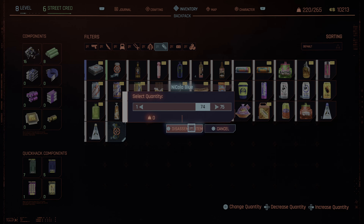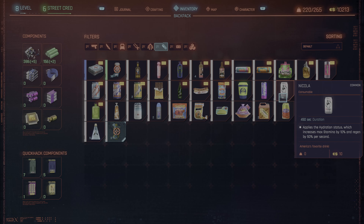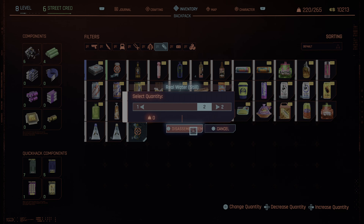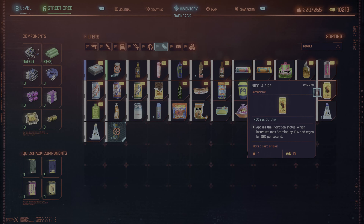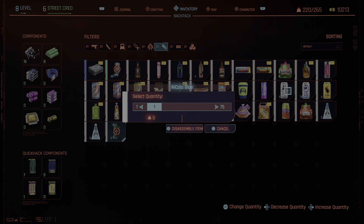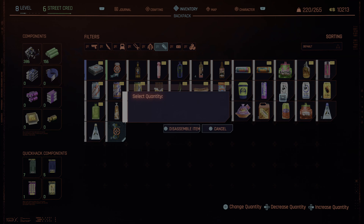Once you've got a bunch of cans in your inventory, go into your character inventory, into your backpack, and look for those cans. It will give you the option to disassemble them — you can disassemble them all at once. I had like 700 or 800 cans at once. What they give you is common crafting material or rare crafting material. The more cans you have, the more crafting material you're going to get.